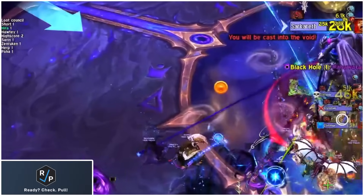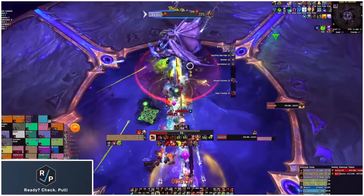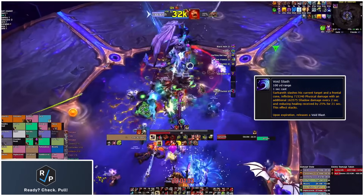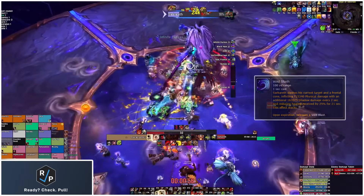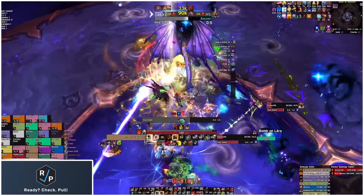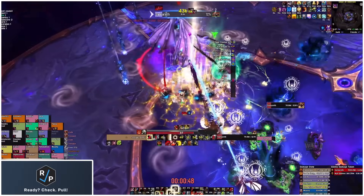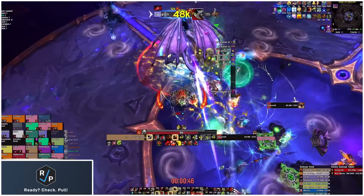If you get targeted with the blue arrow from Hurtling Barrage, try and point it away from the raid. The tanks have the same taunt swap, but this time when it expires it explodes on the raid, so the tanks need to get 10 stacks of the Oblivion debuff to go down into the void to avoid the damage from the explosion. The fastest way to get 10 stacks is from the swirlies that spawn around the room. Use Bloodlust in this phase because the boss's damage is increased after every purple circle, so the faster you get this phase done, the better.